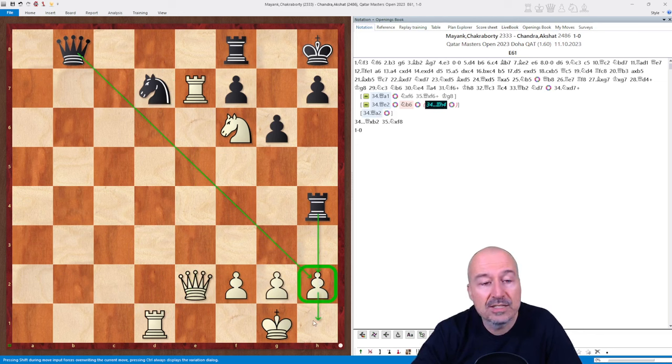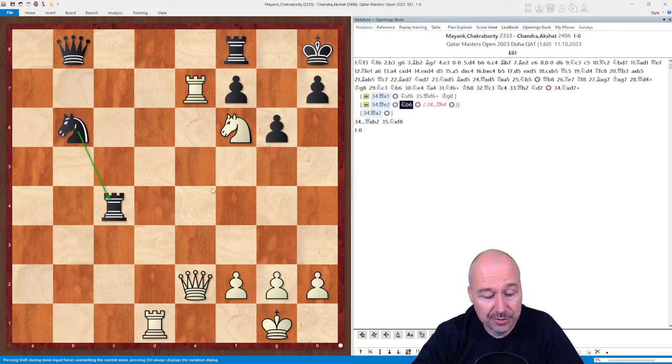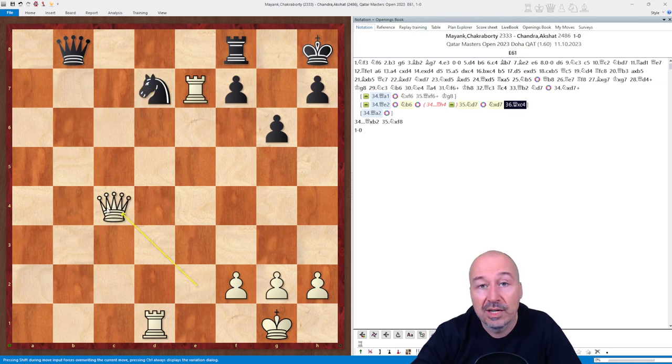Let's check both. After knight b6, it looks like black got out of trouble. But if we continue the line one more move and play knight d7, we see that knight b6 is actually easily refuted, because the knight is simply overwhelmed. It has to defend the rook on c4, but it also has to defend the d7 square — which is actually a very unpleasant fork attacking the queen and the rook on f8. This simple move wins the exchange: knight d7, queen c4, and white is a clear exchange up.